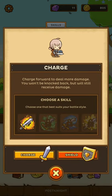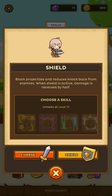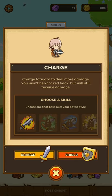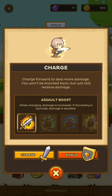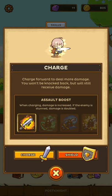Let's check it out. Basically, these are the different abilities on your sword and your shield that you will get along the way. I currently have this one unlocked - the Salt Boost. Our damage is increased, and if the enemy is stunned, the damage is doubled. This would be a good ability with the Stun Shield that we unlocked on level 15.